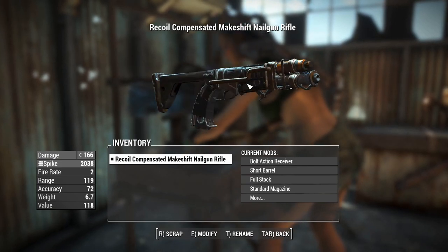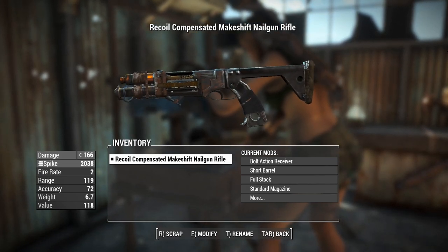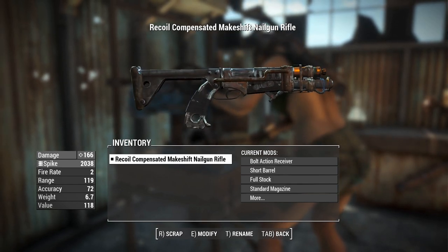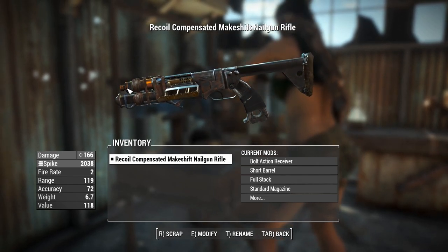G'day, this is Captain Uba, and this is a makeshift nail gun. This weapon is made by Pignus — if that doesn't ring a bell, this is the person who made the homemade submachine gun that I looked at yesterday. Like the homemade submachine gun, they've done a really good job at reforging the vanilla assets to forge something new, which is actually kind of cool.